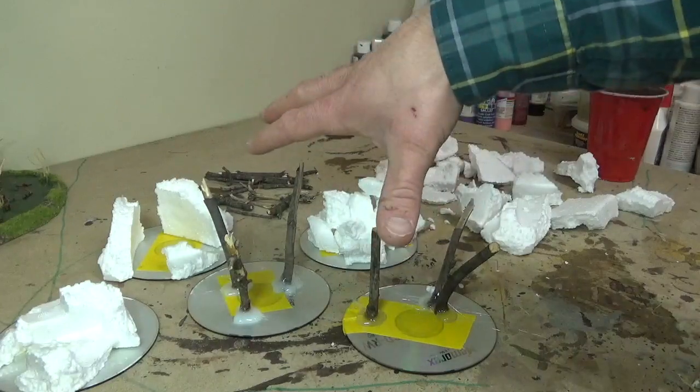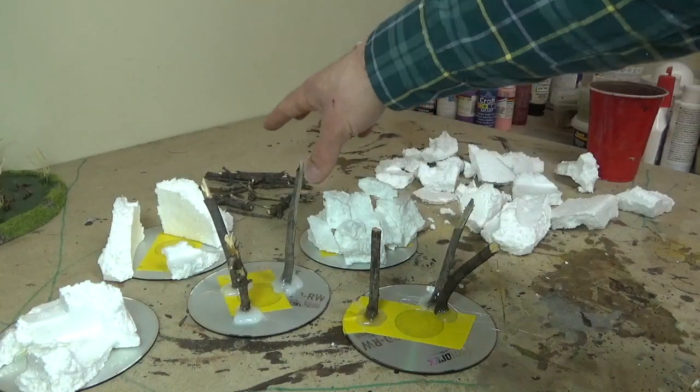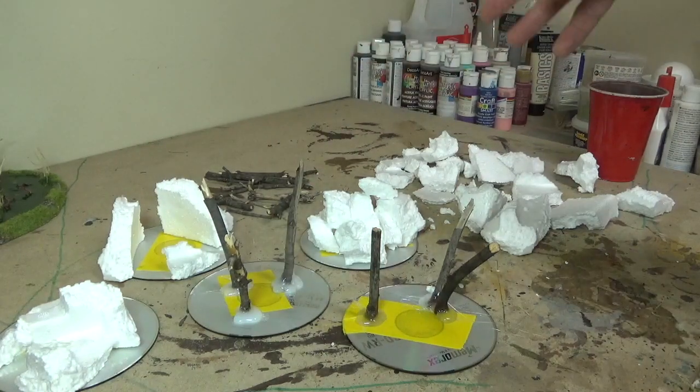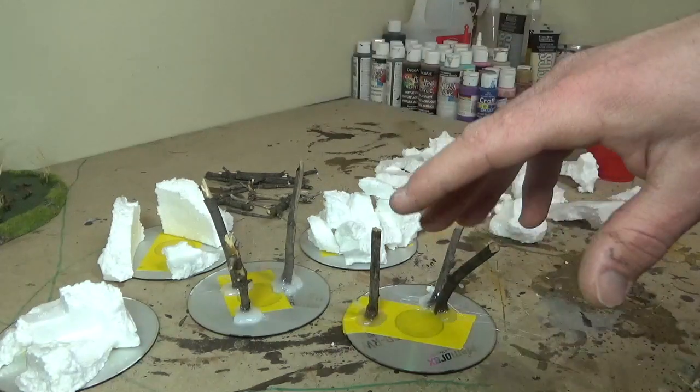I don't want to just put the sticks on the forest templates. Since I'm building this as a set, I'm going to incorporate what's left of my sticks into the other pieces to unify things, and I might even add a piece of styrofoam or two into the forest pieces for a little rubble here and there.